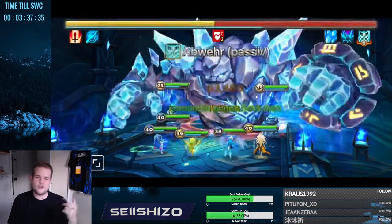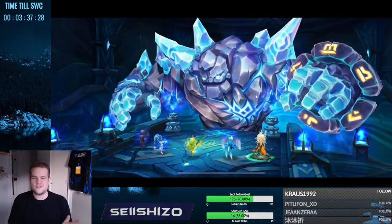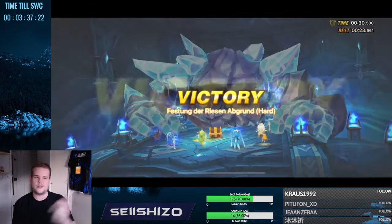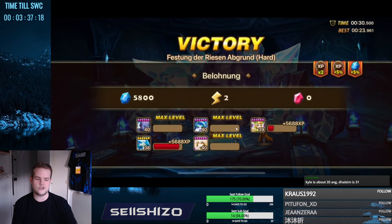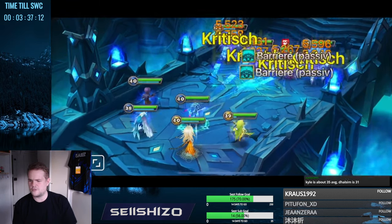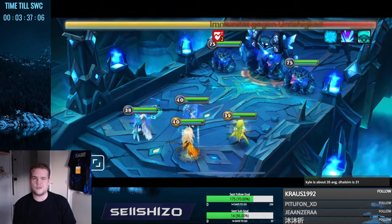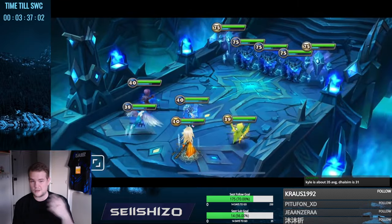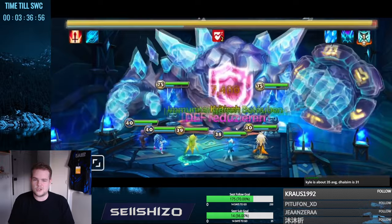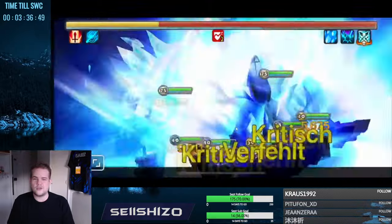If you don't have Del Sim, Kyle also works, but Del Sim has faster animations. You could also replace the Homunculus with a Teon, boost up Del Sim again, and keep swapping back and forth - that's also an option if you don't want to build the Homunculus. Kyle is about 35 seconds average, Del Sim is 31 seconds average. Since I don't have Del Sim, I'll be showcasing the team I'm running with Kyle, which means it's about four seconds slower than what's shown here.